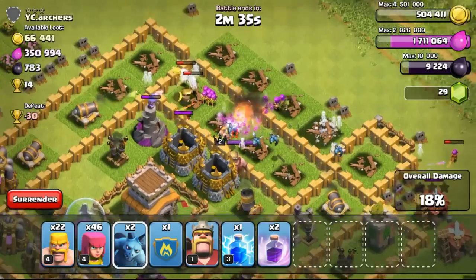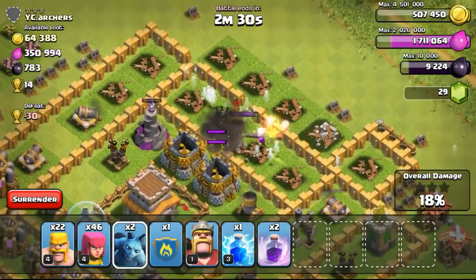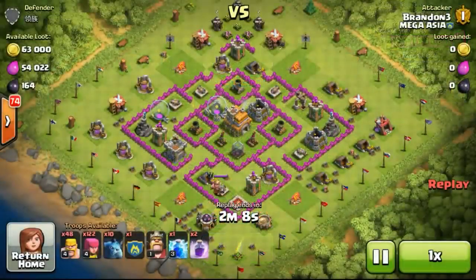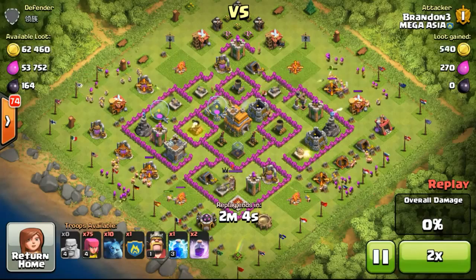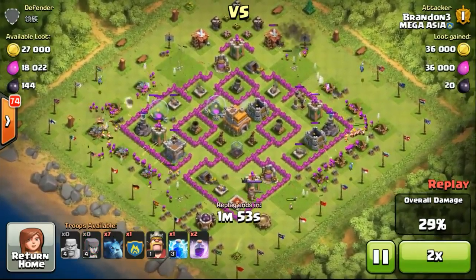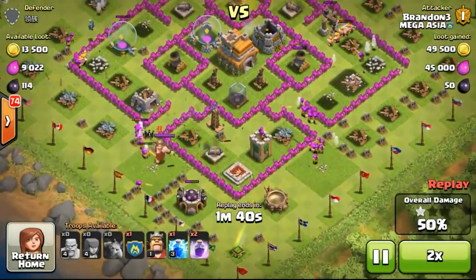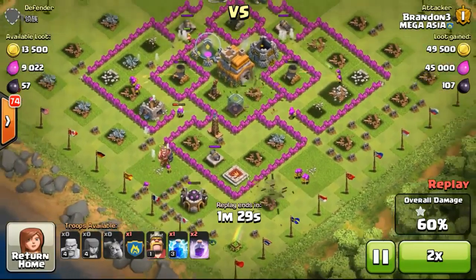I heard there was actually a little glitch in the recent update. Supercell actually allowed level 6 and above walls to be upgraded using elixir. However, I didn't know about that, but I heard and got some messages from friends and clan members. Some of you also stated in the comments that you could use elixir to upgrade walls from level 6 and above. But after a few hours after the update came out, Supercell did a maintenance break and changed it back to the original — level 8 and above walls.